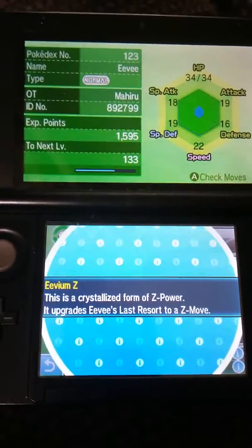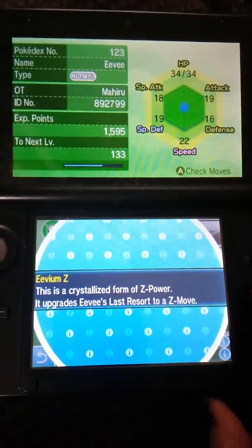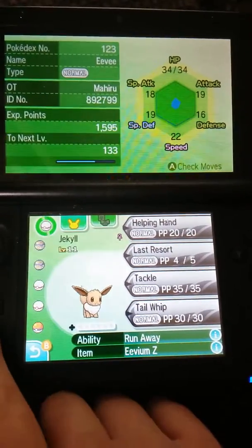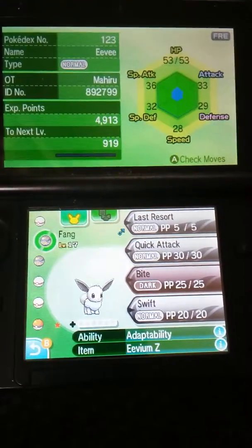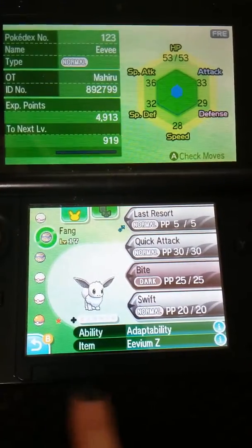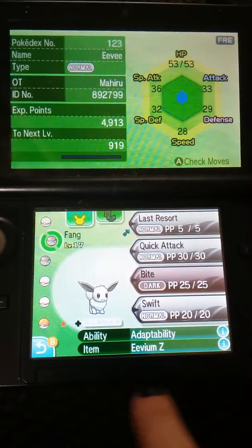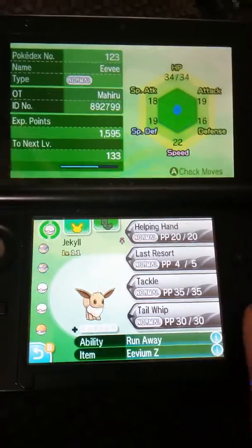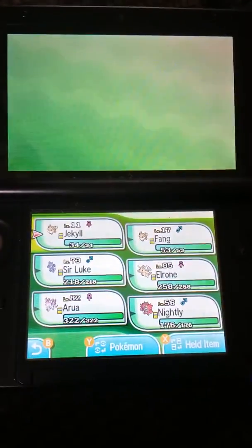In this video I'm going to be showing you the Eevee Z-move, both what it looks like with a regular Eevee and with a shiny Eevee. Basically it just takes its move Last Resort and brings all of its stats up. I'm going to show you how it looks with both these Eevees. Let's get started.